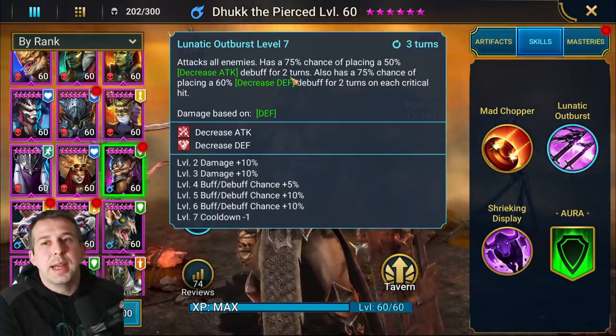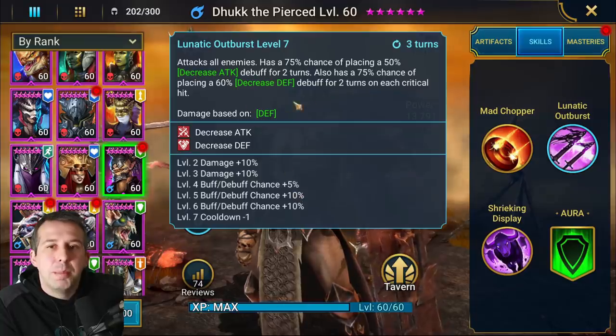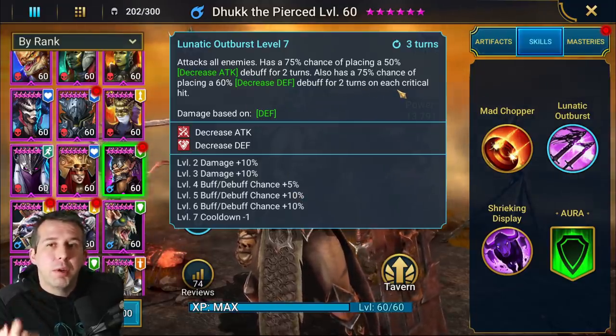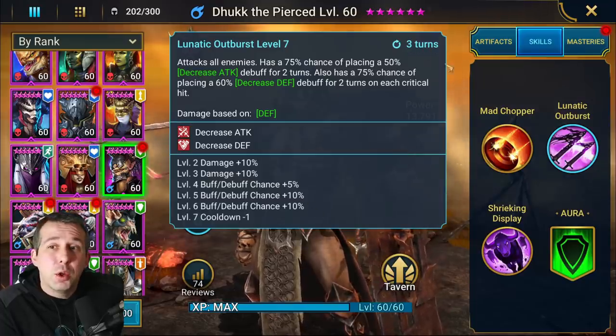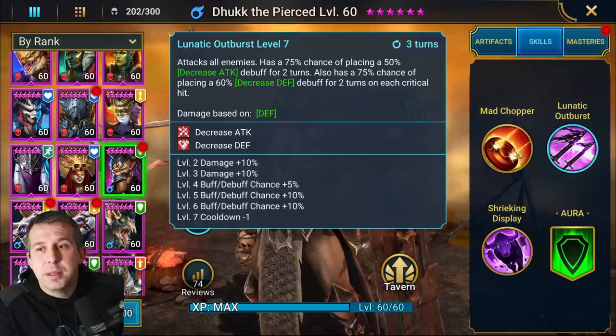He's got decreased attack and defense but you do really need to book him out. If you book him out, you're going to get 100% chance to land these two skills. You see here: 75% chance of landing it, 100% if booked, on each critical hit. Really important - you need to get his crit rate up to 100% to get this to work. Decrease defense is essential in this kind of kit, but a three-turn cooldown on this type of ability is brilliant.